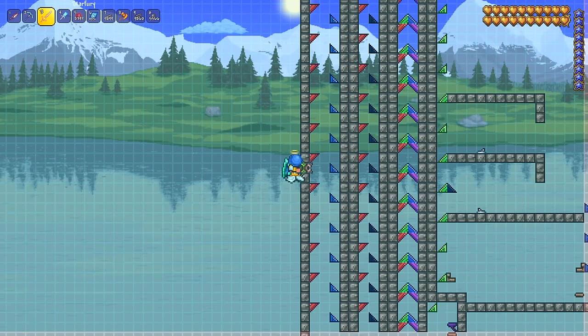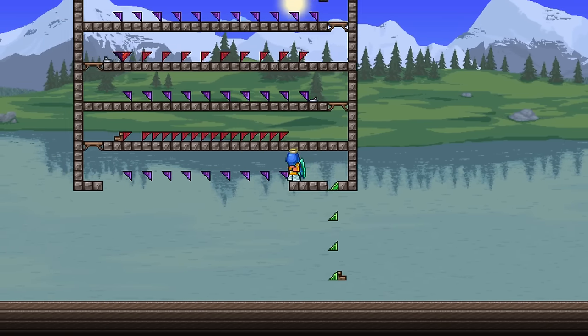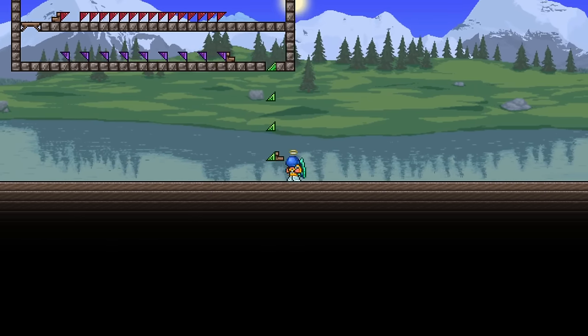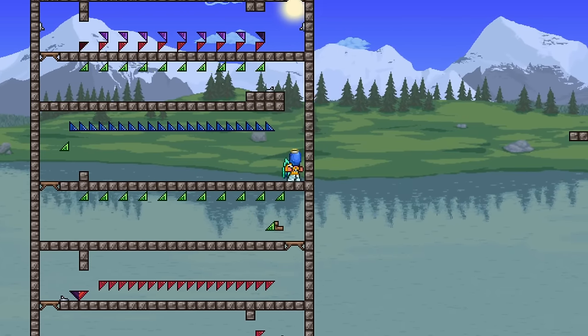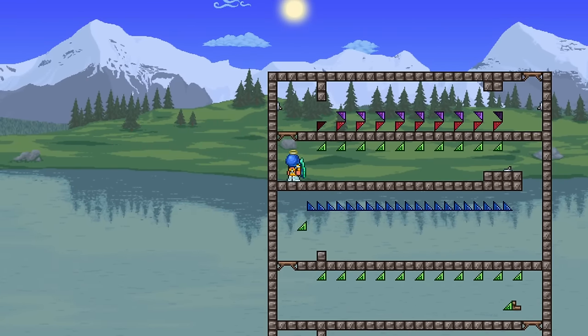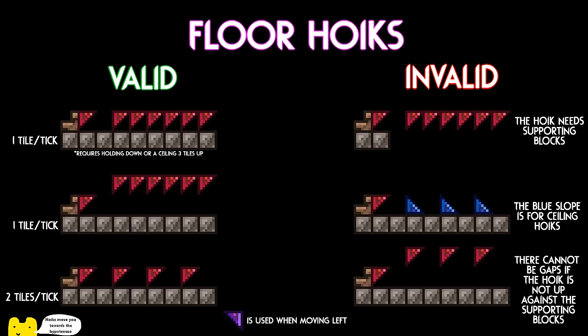Let's look at horizontal hoiks next. While vertical hoiks can exist freely without other blocks, horizontal hoiks need a supporting row of normal blocks alongside them — they need either a floor or a ceiling within two tiles. They can also have up to a one-block gap between the teeth, and the gap size determines the speed. If there is a one-block gap, the hoik moves at two tiles per frame, or 164 miles per hour. If there is no gap, it moves at one tile per frame, or 82 miles per hour. If the hoik is not directly up against a supporting row of blocks, there cannot be a gap between the teeth. These numbers will be different for hitboxes larger or smaller than the normal player.